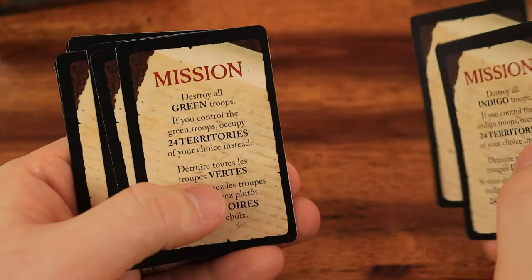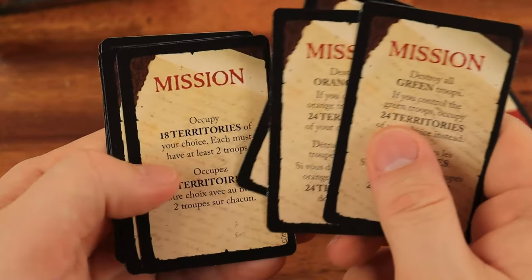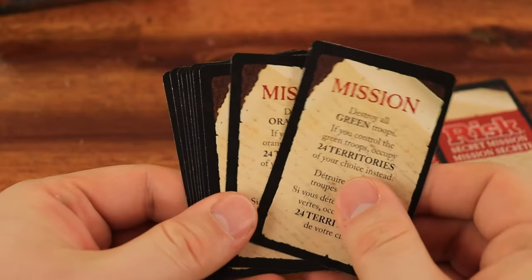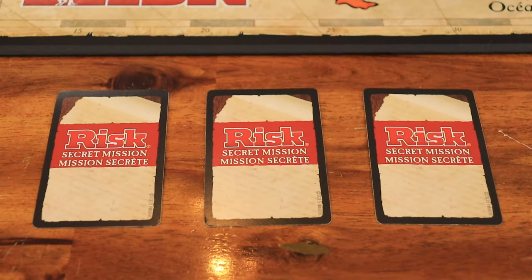Sort the secret mission cards, keeping only the ones that refer to the chosen army colors or that don't refer to a specific color at all. Shuffle the cards and deal one card face down to each player.